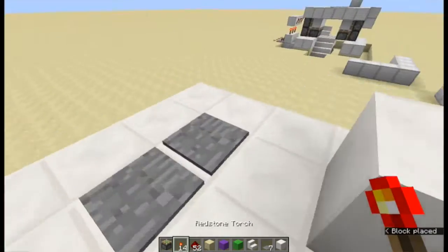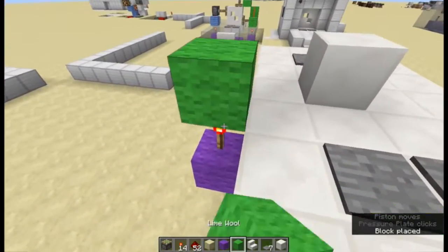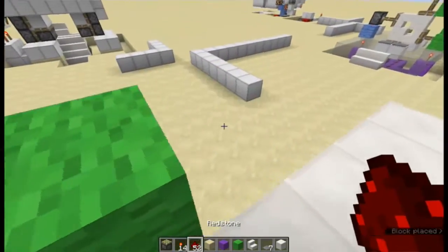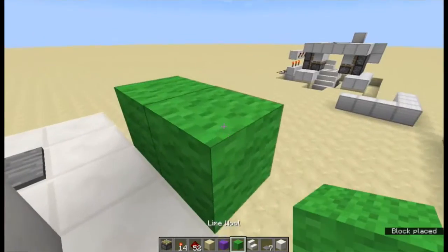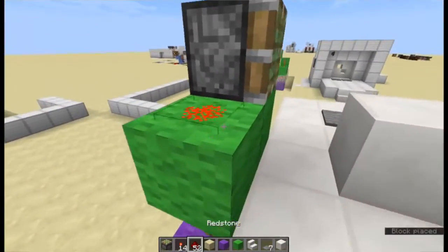So we're going to add our redstone torches and continue our piston circuits. A block there and a block there, which powers those, and then powers those. Now we need to put our piston here. I'm going to put a block here to make it easier. Just place it facing you this way, and then some redstone here to power it.